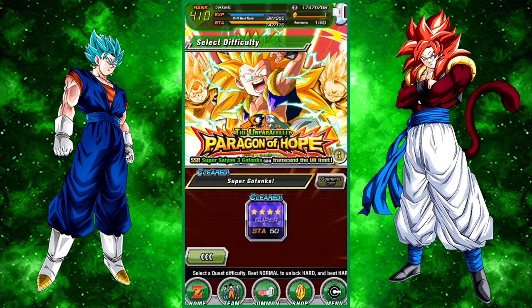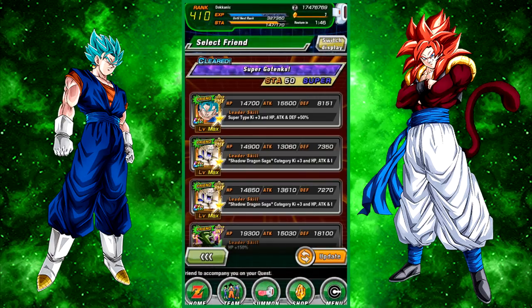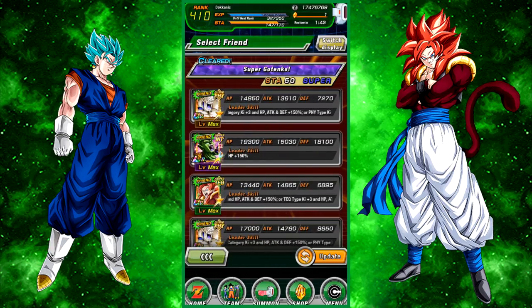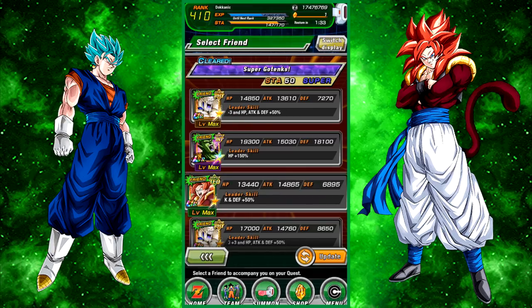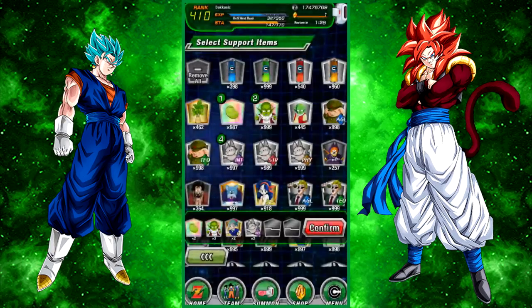Super Saiyan 3 Gotenks is a really good unit - the Unparalleled Paragon of Hope, Transcend the UR Limit. I'm probably going to do something similar with the Omega Shenron team using an extreme leader, so I need to look at the teams to figure out how to make that work.